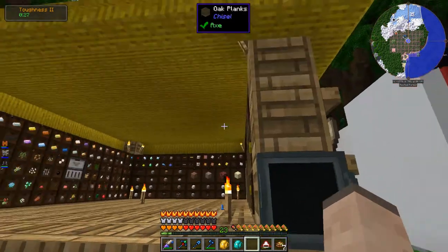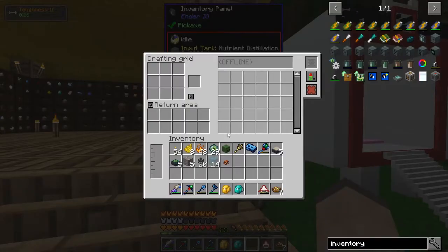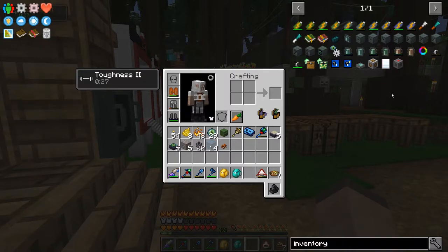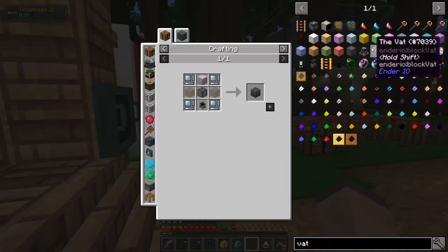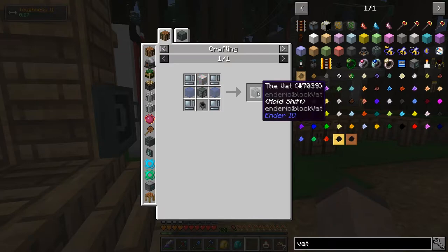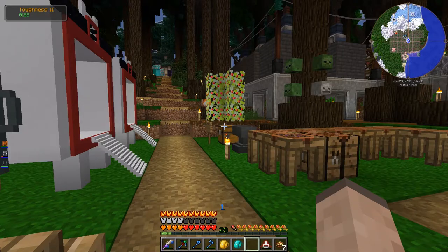This thing, unlike most things, does not run on power exactly — at least not RF or EU. It actually runs on nutrients, which is disgusting. Basically, you need to make a thing called the VAT. It has a really easy recipe, but you need to make it, and that machine takes power and processes ingredients into nutrients. We're not even close to done.